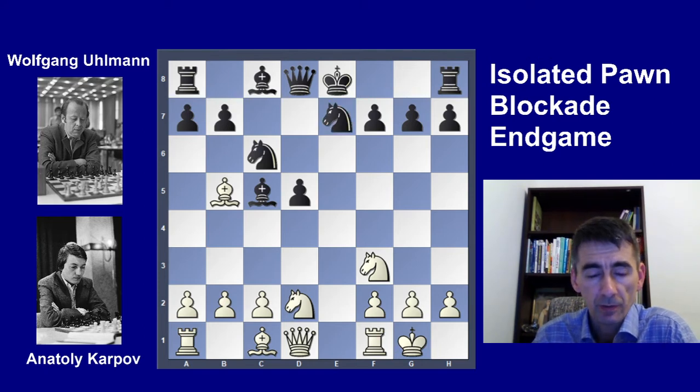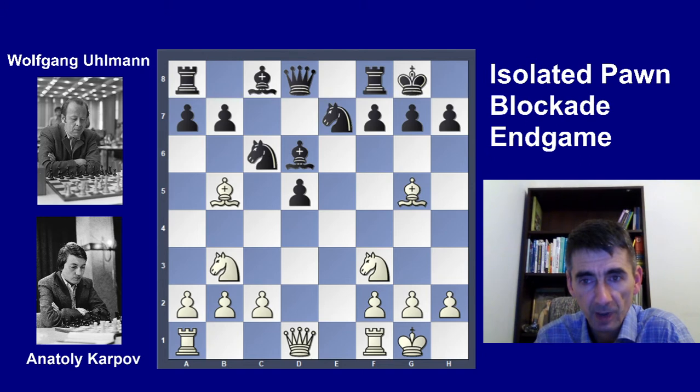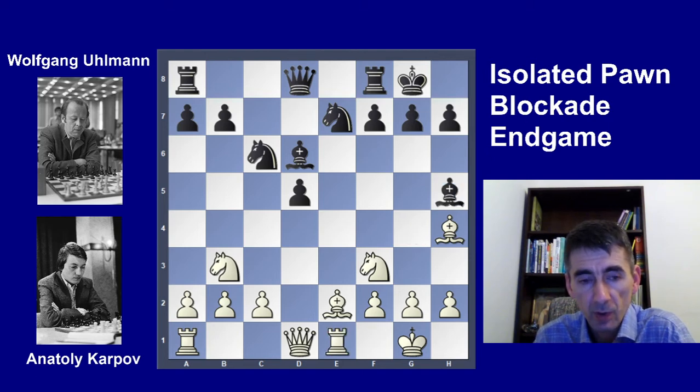Continuing the development: castling, knight g7, knight b3, bishop d6, bishop g5. This is the first important step of the idea to play bishop h4, g3 to exchange the strong attacking d6 bishop. Castling, bishop h4, bishop g4, bishop e2 — unpinning the knight — bishop h5, re1, queen b6, knight fd4.